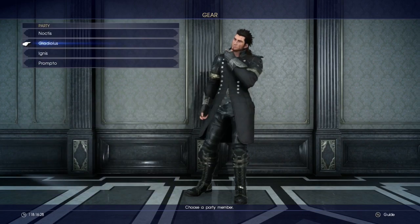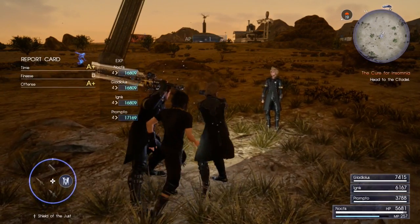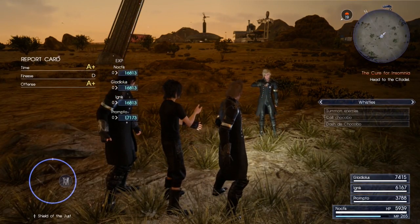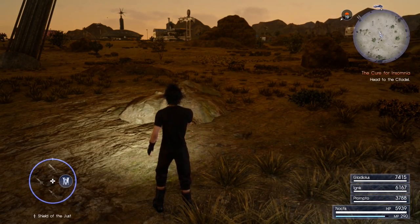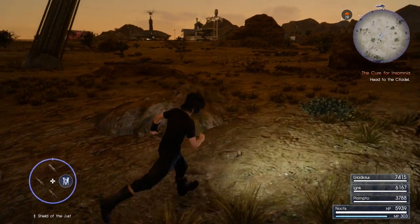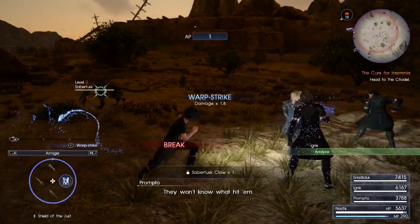I was checking the ascension tree to see if the warp strike AP is purchasable or if it just happens automatically. I've looked for a while and I can't find it — I don't even remember if I bought it.